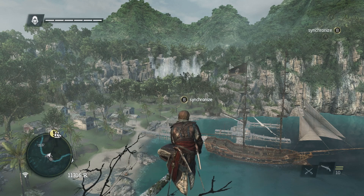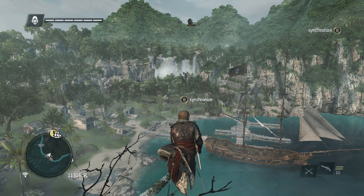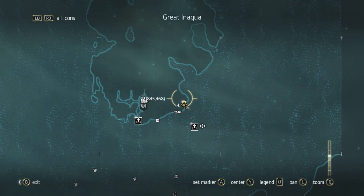What's up guys, how are we doing? Welcome back to Assassin's Creed 4. We're at Great Inagua — I can't remember how to say it. It was on the map. Great Inagua. That's the one.